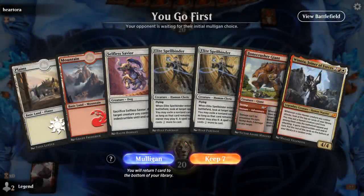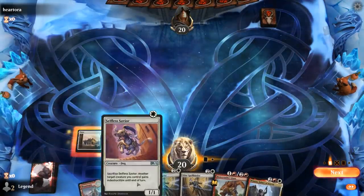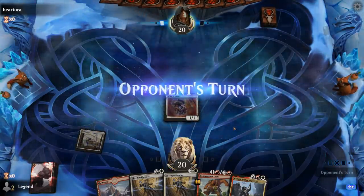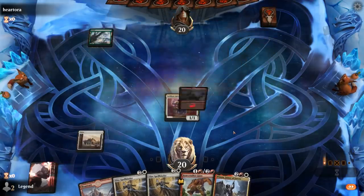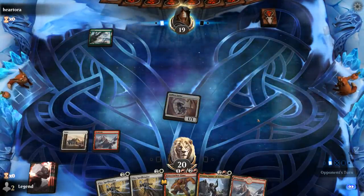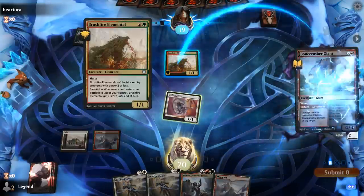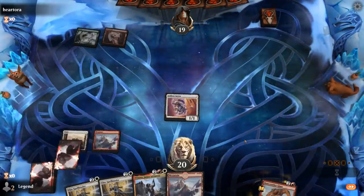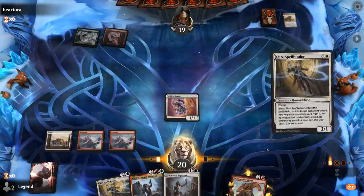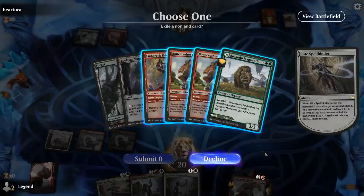We're on the play and land-light, but we just need a third land for this hand to function — we'll try it. Savior into turn two Stomp, then double Spellbinder for disruption and pressure. We question whether to Stomp face if they don't play anything. With the Spellbinder we look at the opponent's hand and decide to exile one of the Bonecrusher Giants, though they have a backup. The Spellbinder taxes both halves of the adventure card.